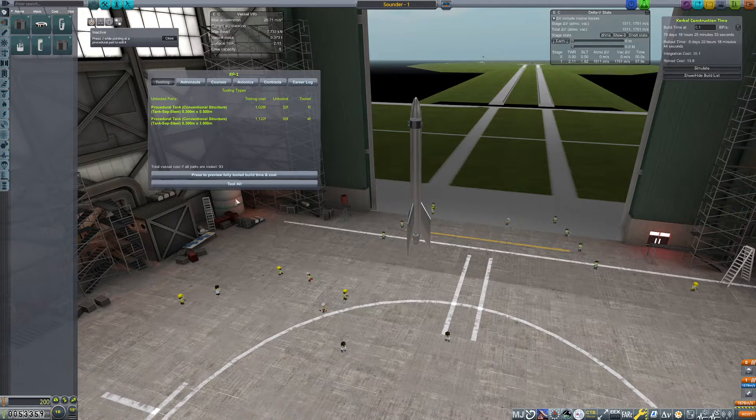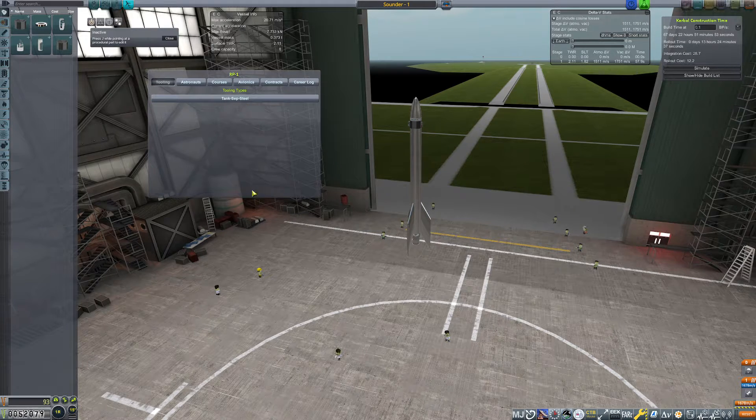But if we retool everything, it's only going to cost 93. It's going to take off — looks like 67 days. It's about a thousand bucks total vessel cost. So we buy the vessel plus the tooling. We're going to purchase the tooling anyways — take off about 10 to 20 days. We'll save that as Sounder 1, go ahead and save it, and leave.